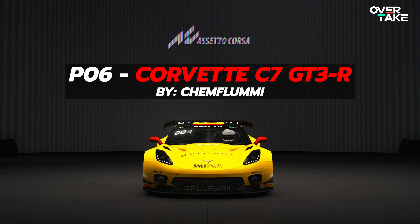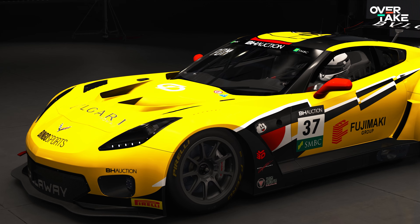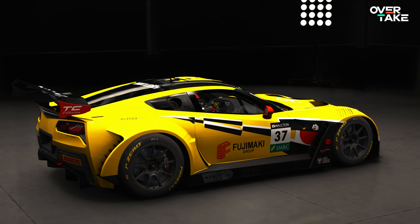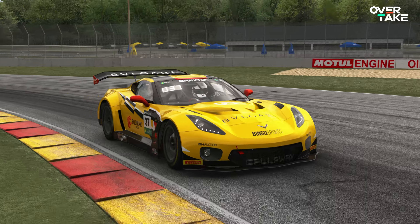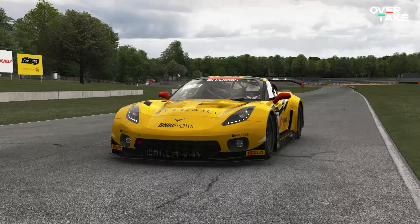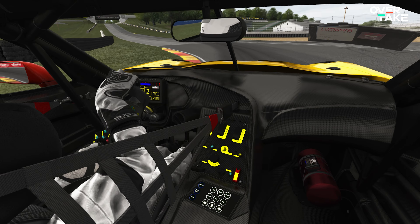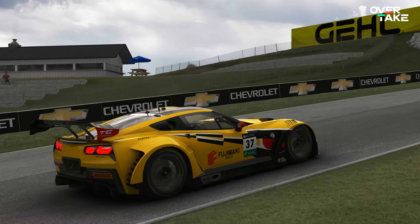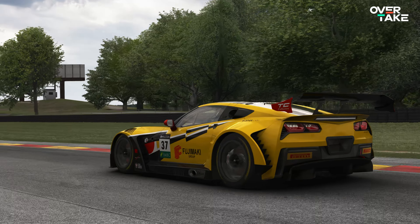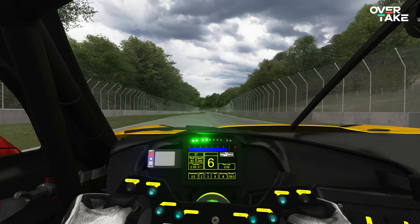P6: the Covet C7 GT3R by Cem Flummi. He's a good friend and a talented modder, and I think this is his best work so far — at least for me. The Covet C7 GT3R has it all: the details, the sound, the handling. Just an awesome job by Marx recreating this beast of a car. Sometimes the C7 is a handful, so some setup love is required, but I'm always coming back for this one whenever I need to drive a quick lap. It's a superb job by Cem Flummi and one of the many mods he created that is really, really good. Check his stuff out.